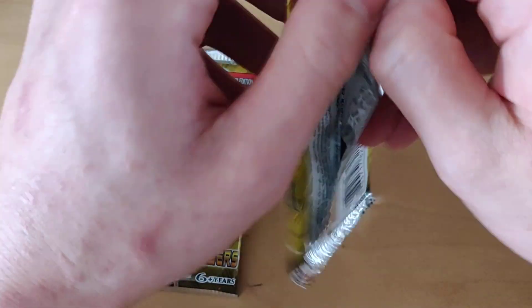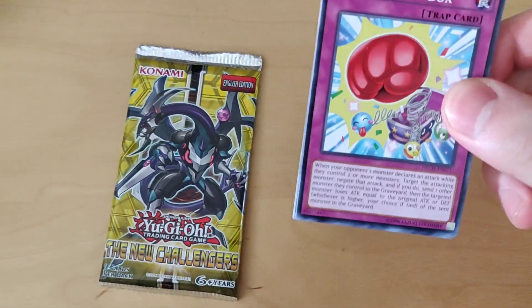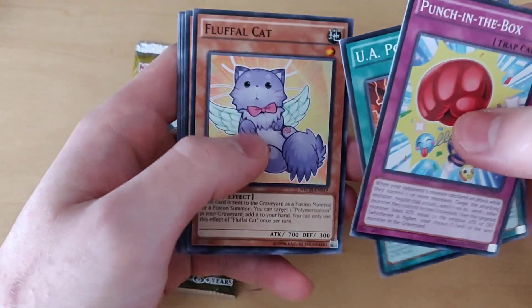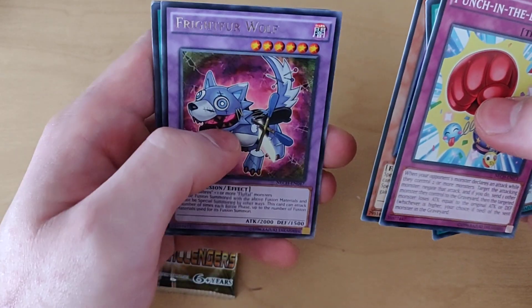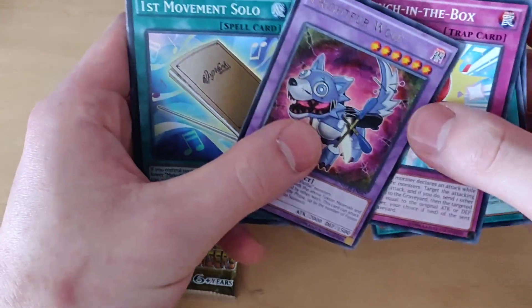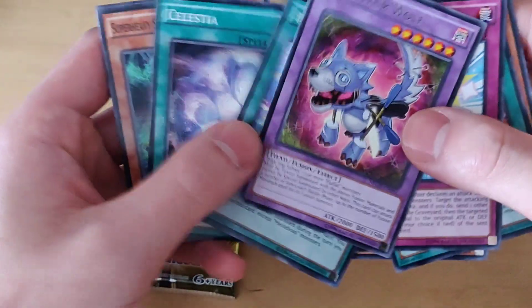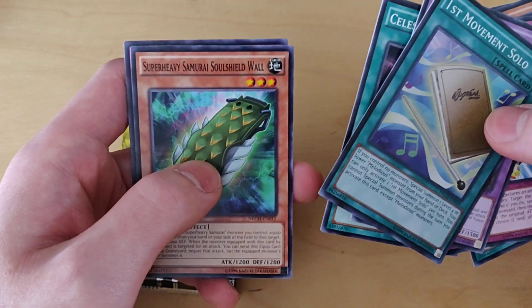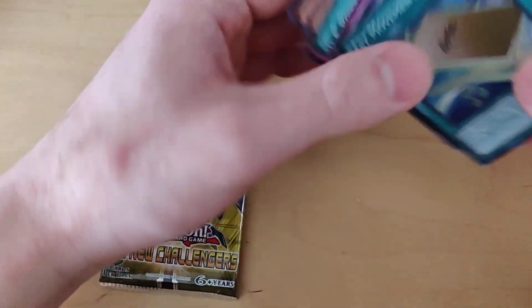Pack number two — something nice, something rare, let's go. It'd be sick if I can pull that Ghost. Punch in the Box, UA Powered Jersey, Fluffle Cat, Melodious Diva, Fright for Wolf. Unfortunately another First Movement Solo, just a regular. Put that on the front. Celestia, Super Heavy Samurai Soul Shield Wall, and Performapal Repel Revival. Not bad.